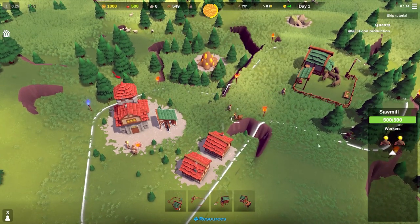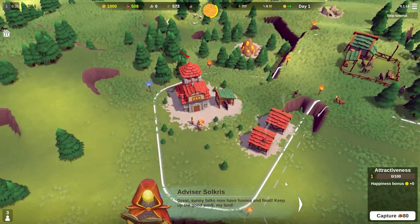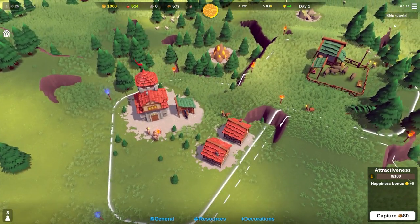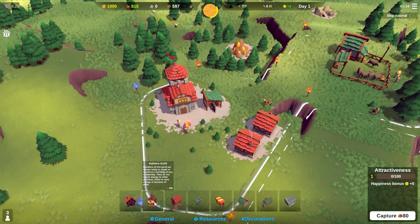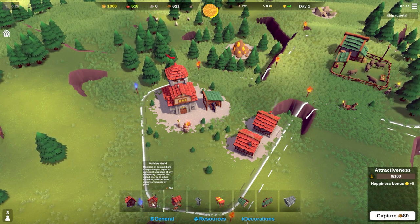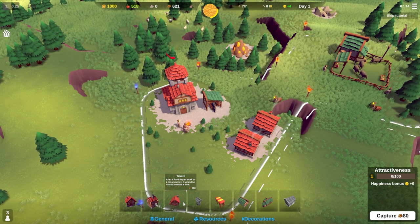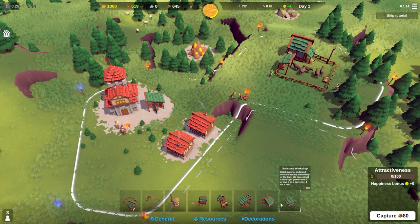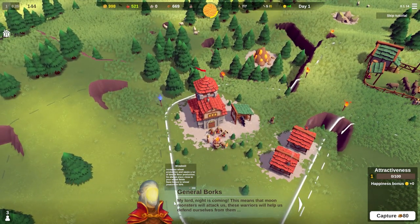I've assigned people to the farm. You can spend 10 stone to increase the number of workers assigned to it - only one at the moment and we don't have stone. The sunny folks now have homes and food. Down at the bottom we've got housing, a builder's guild, a tavern, wells, markets, and all sorts. In terms of resources there are windmills, all the huts I mentioned, and workshops for stone quarries. The windmill increases wheat production and saves time in flour production - always place it close to your wheat fields.